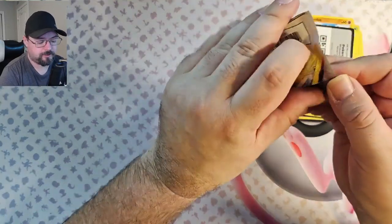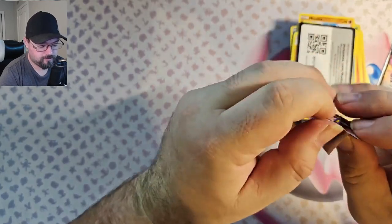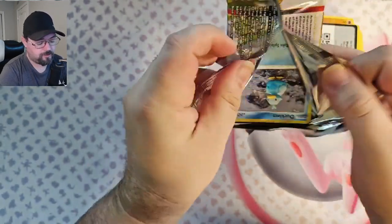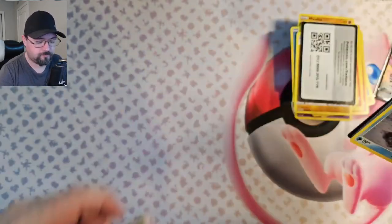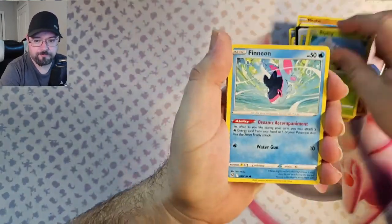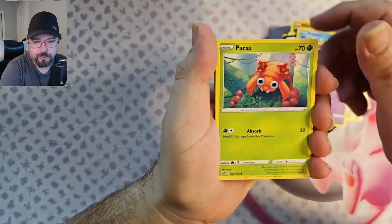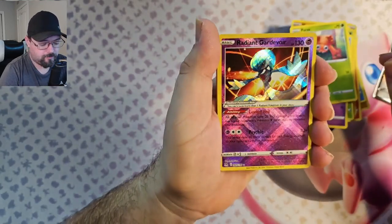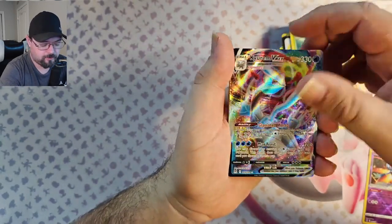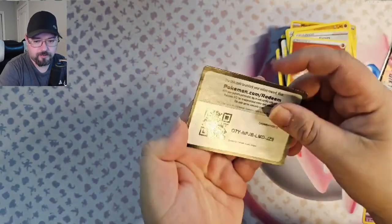Last pack — let's see what we can get. We've got Ducklet, Blipbug, Finian, Hisuian Zora, Paras, Radiant Gardevoir — that was a very nice card — and a Kyron VMAX. That last pack was magic.